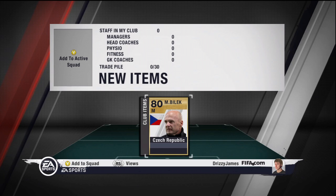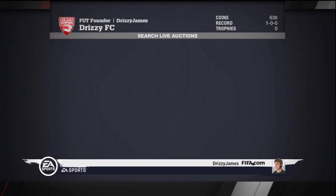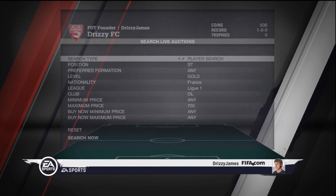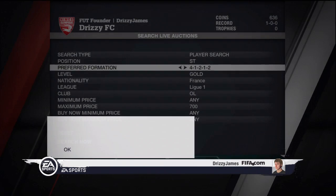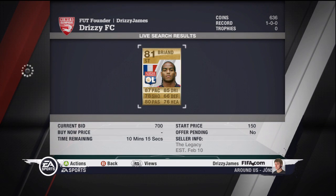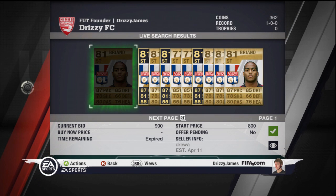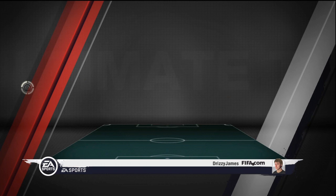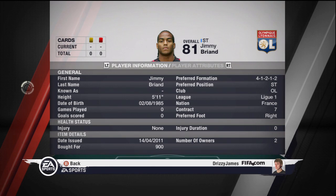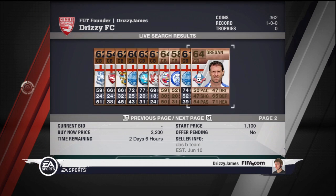I thought the best thing to do is buy a manager first with the coins I got. I got a manager with the 4-1-2-1-2 formation — he cost me 300 coins. I also looked at buying Breon because someone posted a video about how good he is and how cheap he is — I'll put it in the description. I managed to get him for 900 coins, which is quite expensive, but for his standard I think he'll fit straight in. He's good in the air, fast, and has a good long shot, so hopefully he'll be useful in the future.